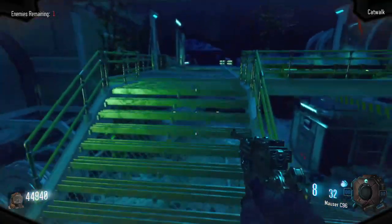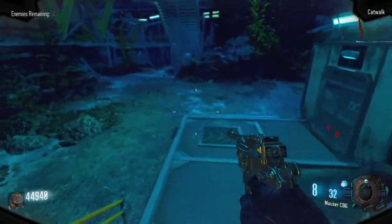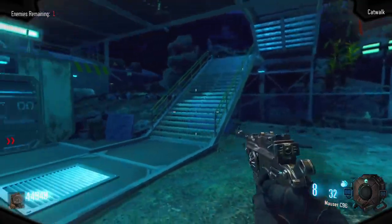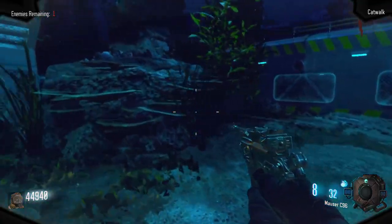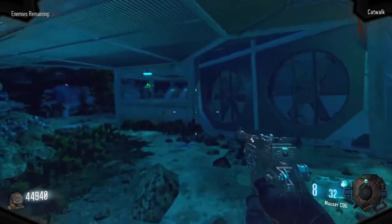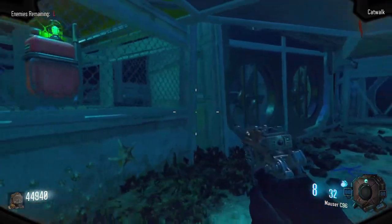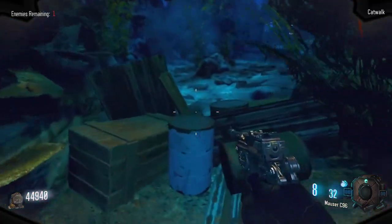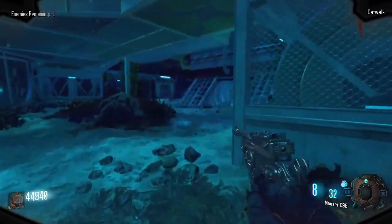Staying on the catwalk going down these stairs, to the left is a mystery box location in the corner. A door here that I will open in a bit. Down this path is another switch for the fan trap. And another debris for 1000 points here, which again I will open shortly.